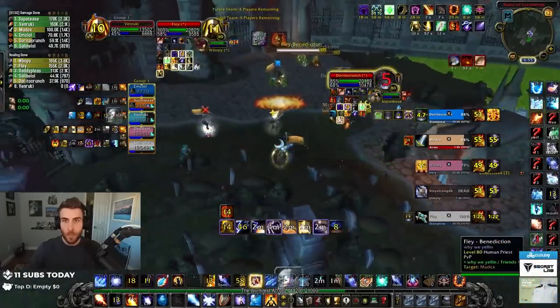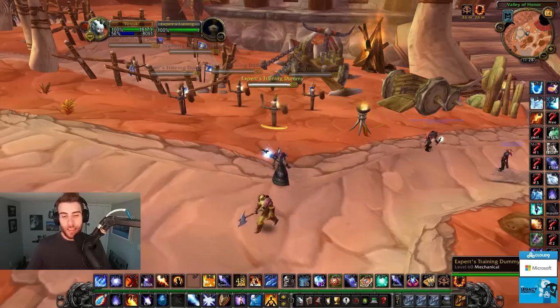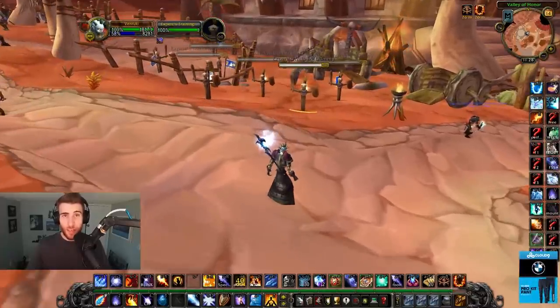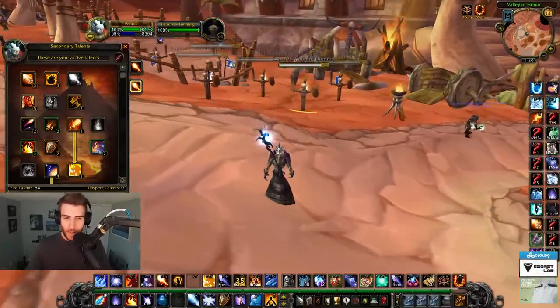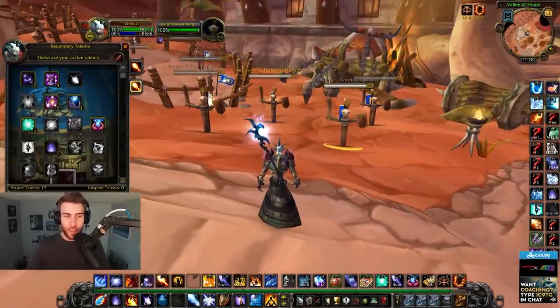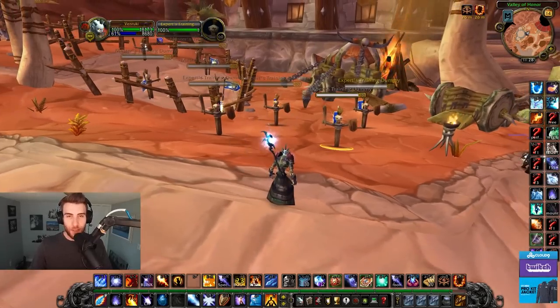You're just burning everybody down. Some of the drawbacks of Fire Mage - I would say mana - but I feel like I've managed to come up with a way to help that through gearing and talents. There are talents you can use to help your longevity in the arena and actually make it so you can outmana your opponents, which is something I didn't really expect.